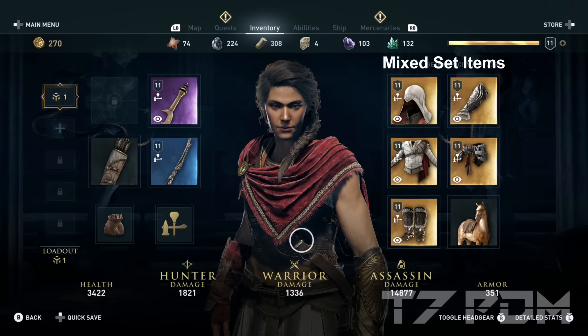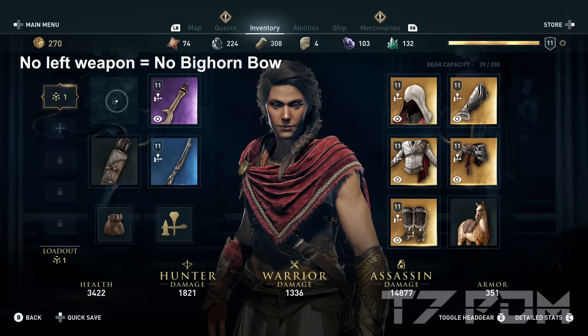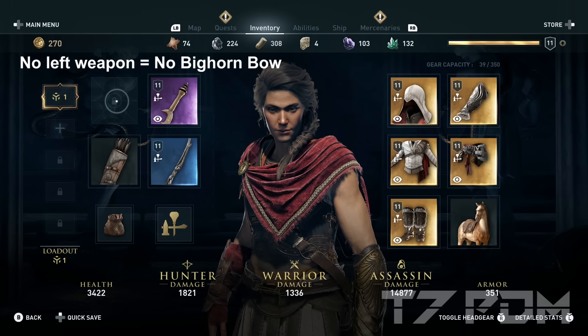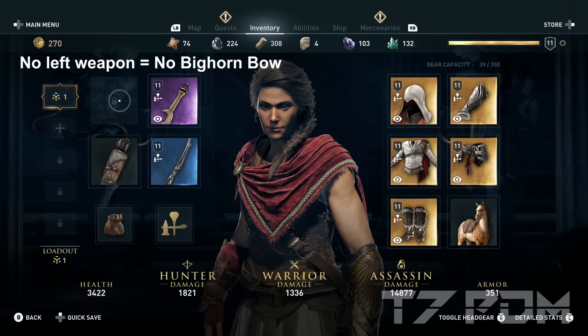This build will also use mixed legendary items from the Ezio set and the Northern Traveller set, because we cannot use any of the two set bonuses anyway — it is way too early to make use of that, and that allows us to pick the best item with the best stats for each slot. We also don't use the Bighorn Bow because we don't have any left weapon equipped, and without a left weapon the Bighorn Bow is basically useless — it doesn't do anything for you.